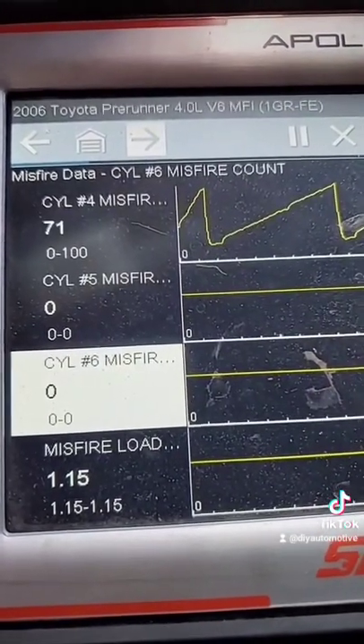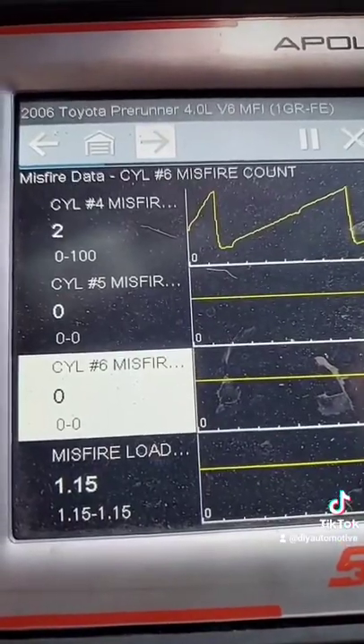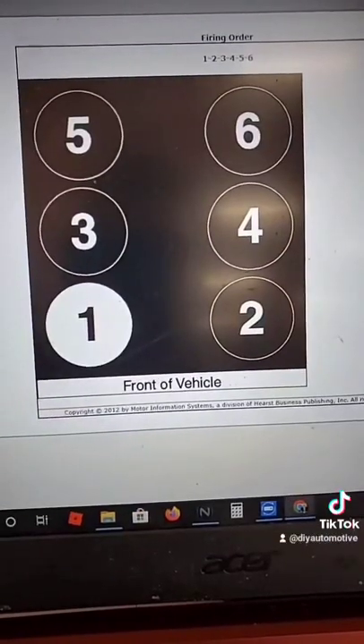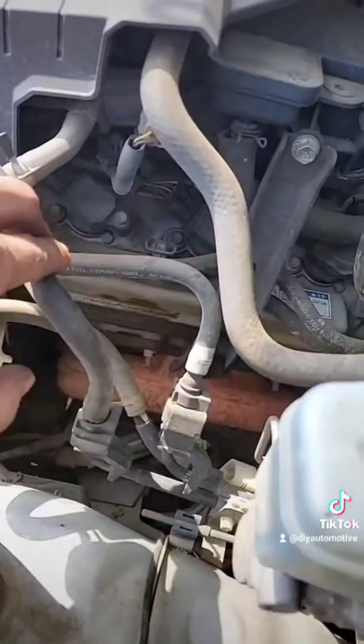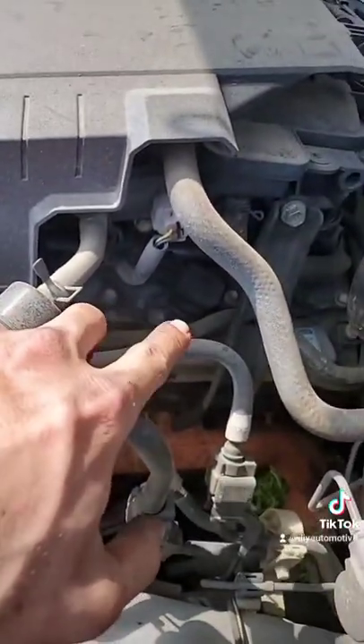We'll see if our misfire moves. If it does, that's our issue. So let's find out where Cylinder 4 is — here's Cylinder 2 and Cylinder 4. We're going to swap those two.